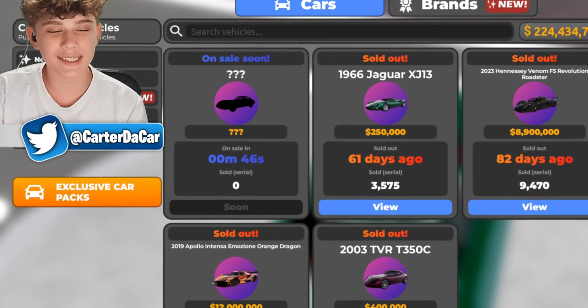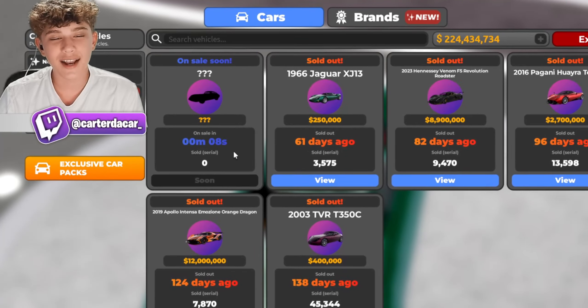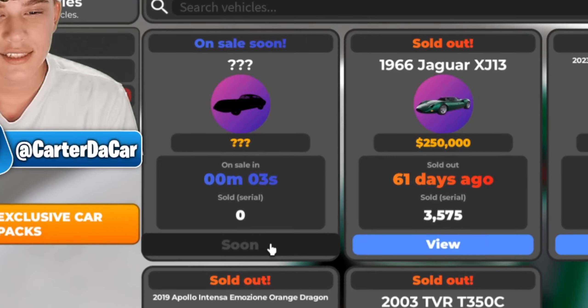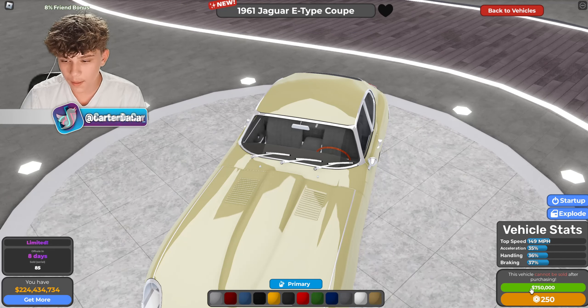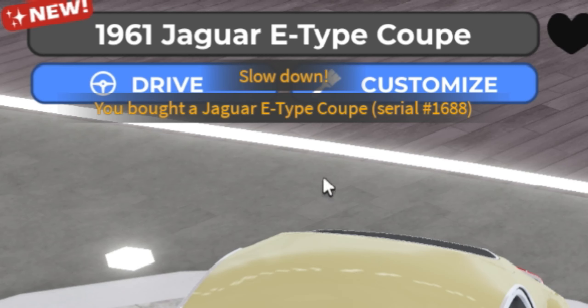All right, 10 seconds everyone - 10, 9, 8, 7, 6, 5, 4, 3, 2, 1. All right, it's on sale, we gotta click on it - 750k or 250 Robux, that's interesting. Did my purchase go through? There we go, we got number 1688!